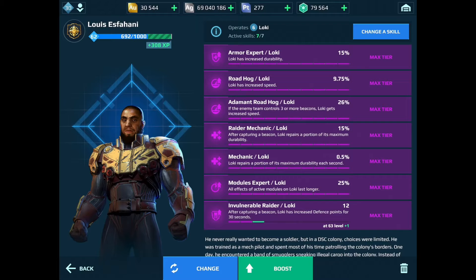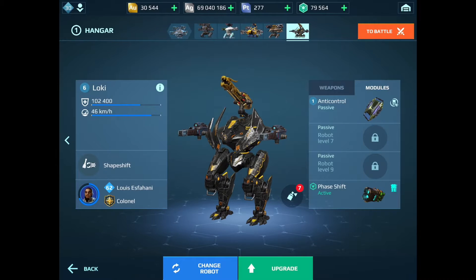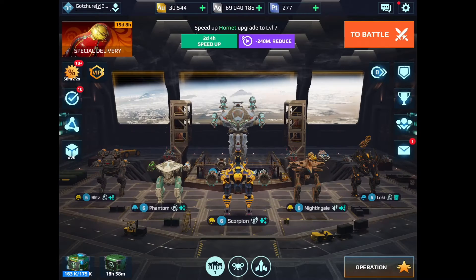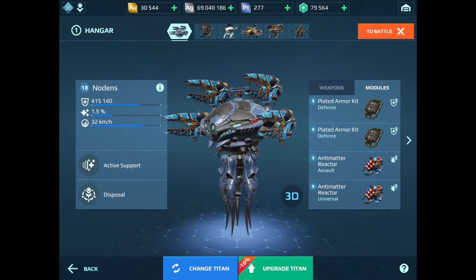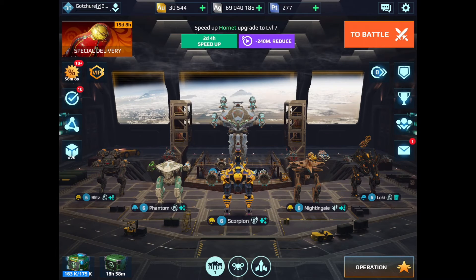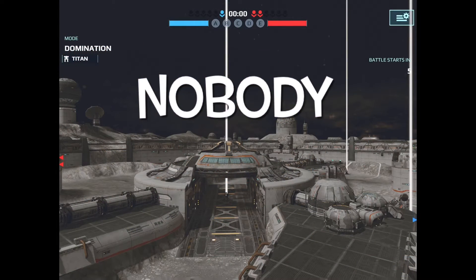Then we got everyone's favorite Diablo — he's got Quarkers and the flamethrower with anti-control so he can rush around and phase shift to save himself, plus lots of great piloting skills. Then we've got my Titan — a Nodent I call Hail Mary. She's got the cyclones on her and stock modules. The modules and weapons are all up to level nine. That's my closed map deck.